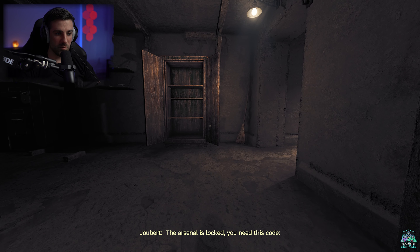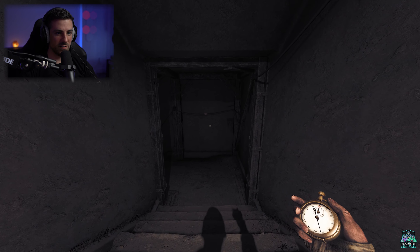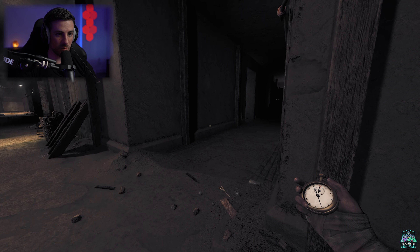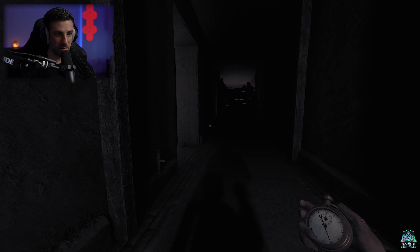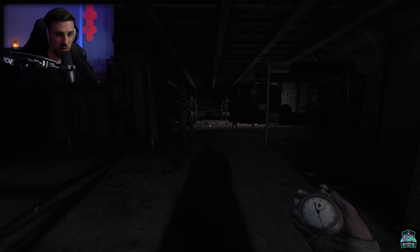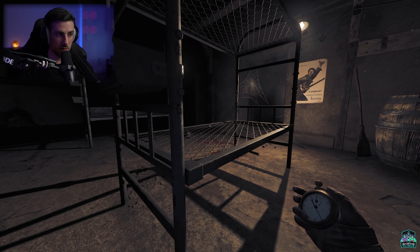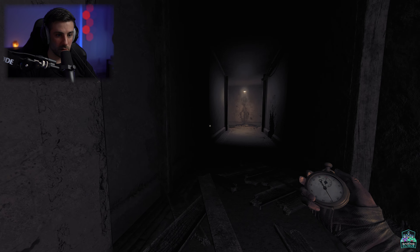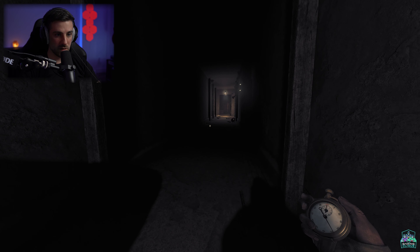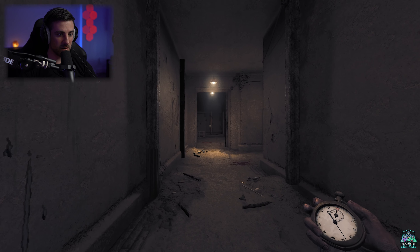So we gotta go back — how much time do we have? Locked, locked — you need this code. Okay, let's go fill up on some gas but I want to go to that room. I think it was this way. Guys, this is nerve-wracking — between that stopwatch clicking, I wonder if he hears it. What's this rat doing? So we got the code, I think we're done with this place. It's just this room had some goodies in it — I can't miss out.